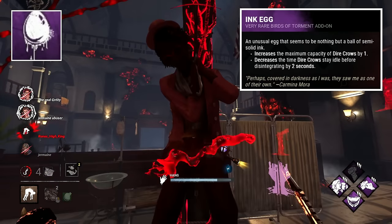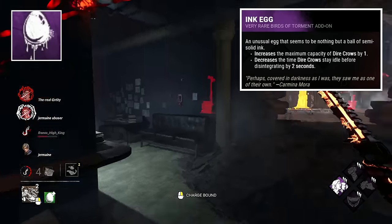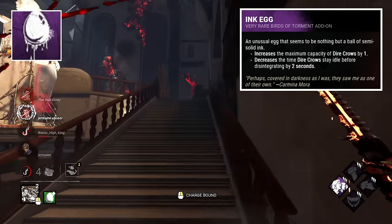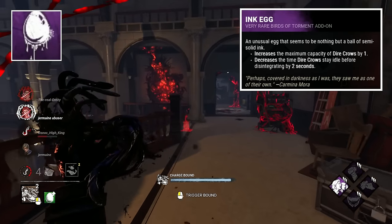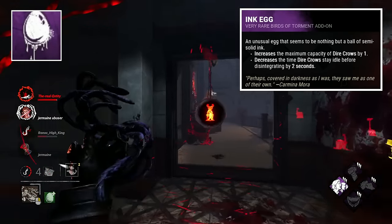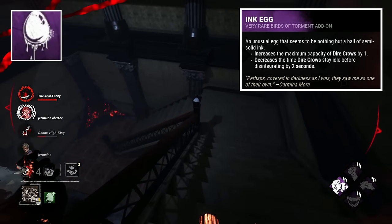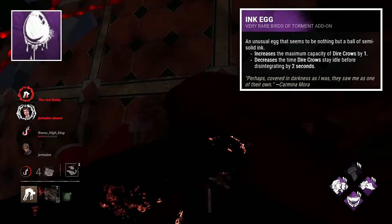Ink Egg is up next, and it's an egg with a very heartfelt backstory. It's an unusual egg that doesn't seem to be an edible egg, with it being made of ink and not even being entirely solid, which is quite cool. It's paired with a quote that's quite heartfelt, and outlines Carmina's connection to the crows, and how her dark past allowed the crows to see her as one of their own.